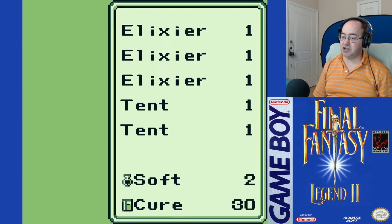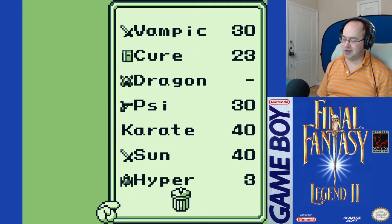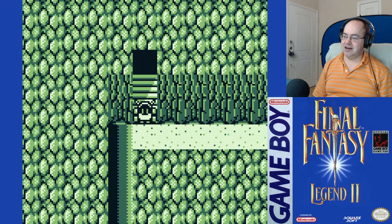How are we doing? Health is good. Items — we have one slot. So we don't actually have to throw away the Vampik Sword. Although watch, we're going to go to sell it and it'll be like 50.